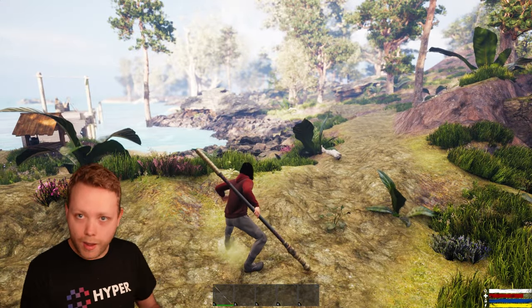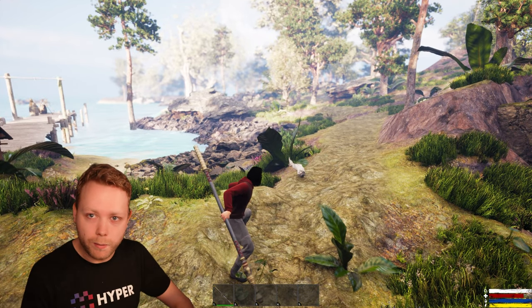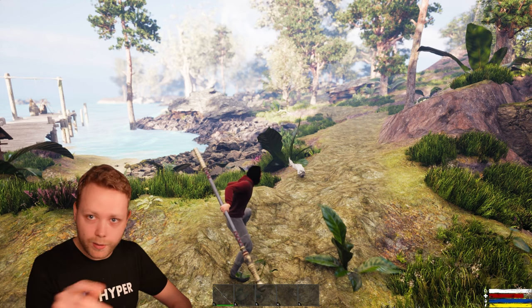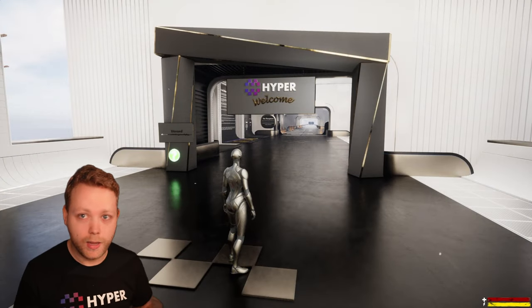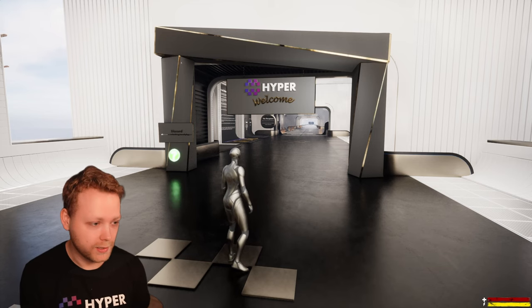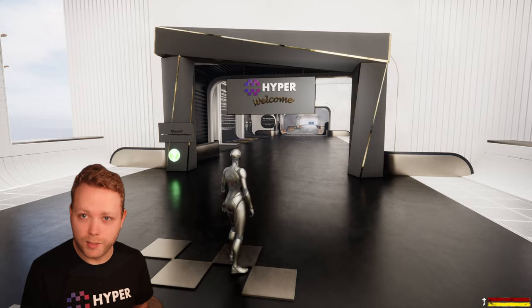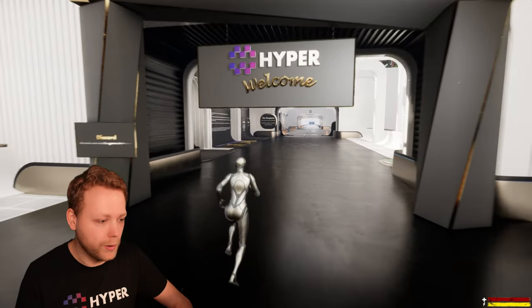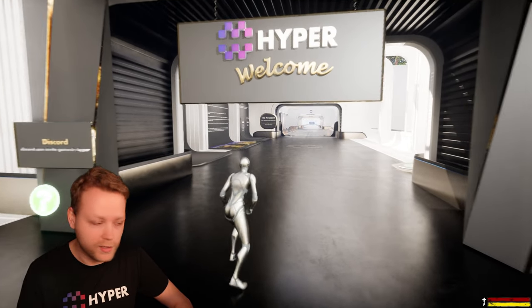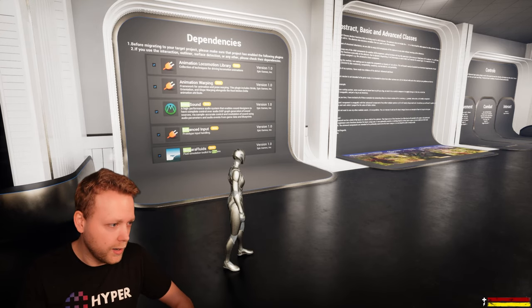What I want to do now is dive into the actual project that you can get on the marketplace and go over the features one by one. We are now in the example map of the combat system — this is what you will get when purchasing from the marketplace. This map will show you all the features one by one.